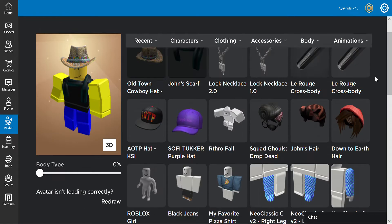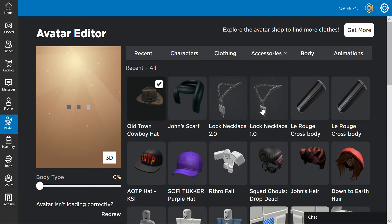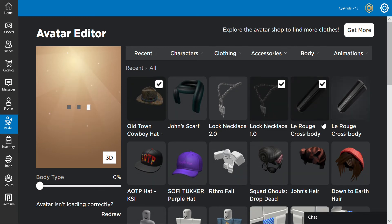So those are the necklaces. Let's see if I unequip my scarf — there are 2.0 versions, like the 1.0, it really depends what kind of avatar you have. You can see I've got this chain necklace, and there's also a back accessory — it's Lee Rouge Crossbody, it looks like a golf bag.